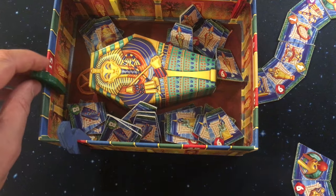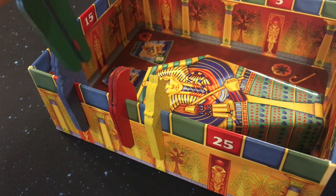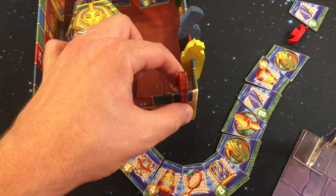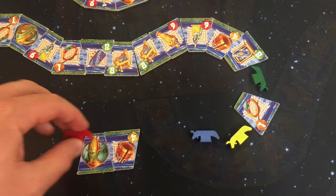Players start with a specific amount of gold shown by these clips on the side of the box. When scoring sets, the winner will get to donate a certain amount of their gold to the great King Tut's tomb. The player who gets their wealth down to zero will gain favor with the new pharaoh and will be declared the next high priest of Egypt.